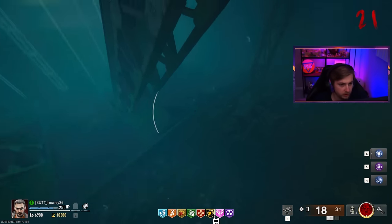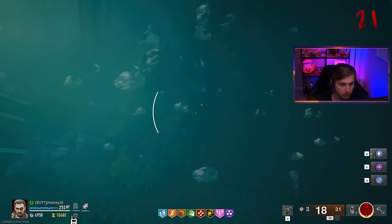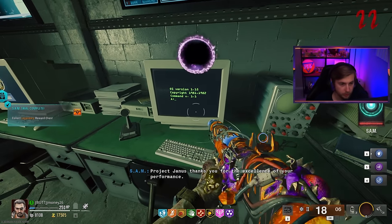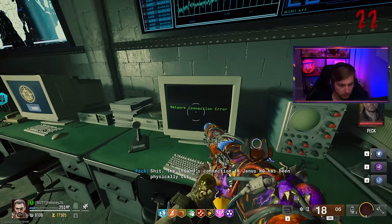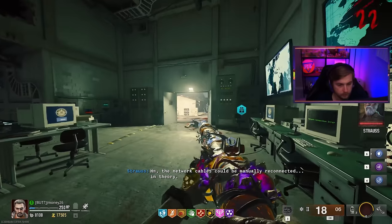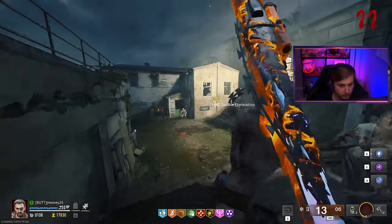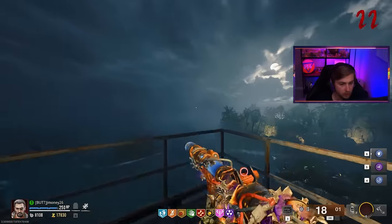Oh, that made my butt clench. If I was a key card in the water, where would I be? Oh, there it is — that's actually pretty noticeable. All right, and that's done. We go up to this computer. Wow, it's copyrighted — network connection error. The island's connection to Janus HQ has been physically cut. The network cables could be manually reconnected, in theory. No way they got fiber here. The node connectors, from what the guide was saying, are all the way on the crashed ship — let's make our way over there.